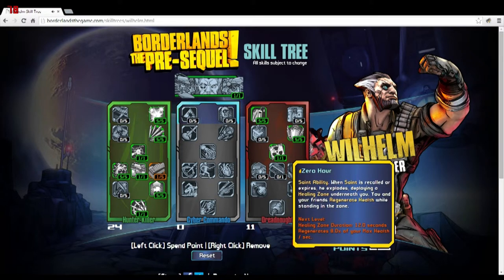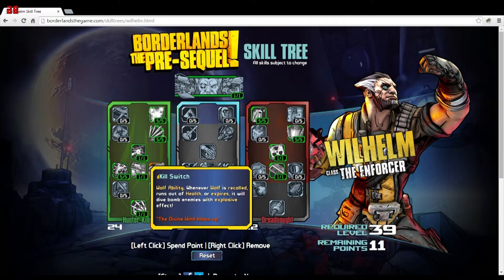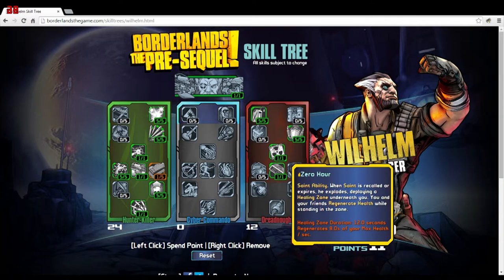Zero Hour — when Saint is recalled or expires, he explodes and deploys a healing zone. You and friends regenerate health while standing in it for 12 seconds at 8% of your max health. I don't know how big the zone is, but combined with Kill Switch's dive bomb from Wolf at the same time, you could kill enemies and then quickly reheal after Saint leaves the battlefield to be ready for the next wave.